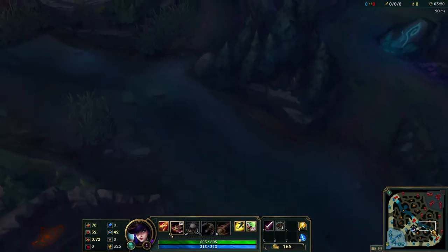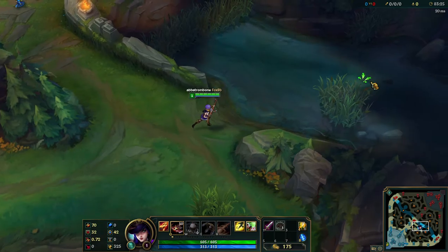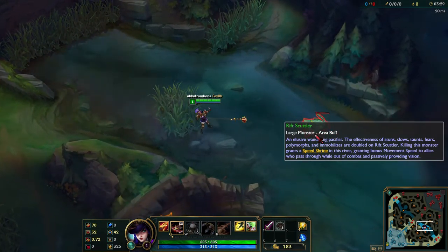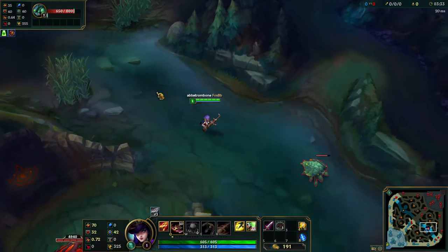These little monsters down here — they walk to and fro down the river. When you take them out you get vision, but there's another important thing: you also get health from them. You don't necessarily need to wait for your jungler to get them; you can get them yourself.